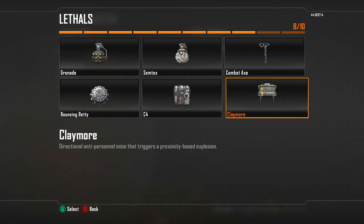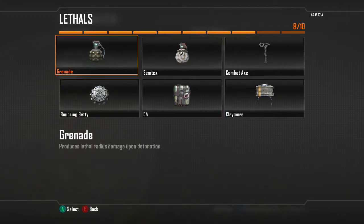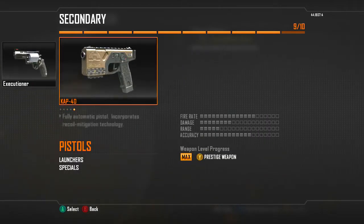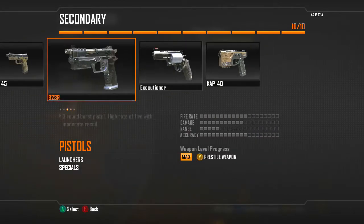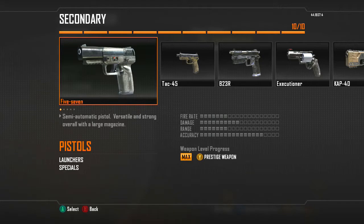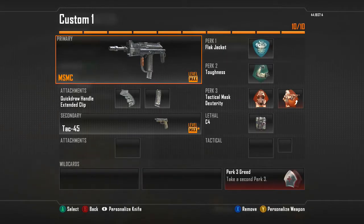I don't use the Combat Axe unless you're doing some goofy gameplay. I've never used Claymores, Bouncing Betties, or Frag Grenades in this game. I personally recommend C4 — you hold RB to toss it, mash X, and you get the kill, as long as you throw it near someone. For pistols, I love the Tac 45 — it's my favorite in the game. The KAP-40 is also very good, but I don't like the B23R because of too many hit markers. Overall, Tac 45 is the best pistol.